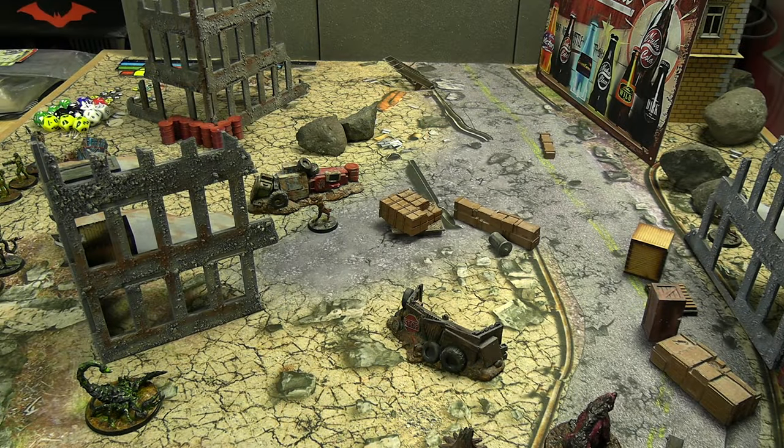Hello everyone and welcome back to some more Fallout Wasteland Warfare — Season 4, Episode 9 of 13 of my Settlement Mode playthrough. I hope you've been looking forward to this one. I've had some requests to keep things a bit more brief and succinct, so I'm going to try and do that today, although there is a new faction featured so I'll need a minute or two to describe how they work. Let's quickly go to the settlement mode stuff and then focus on what we're doing today.